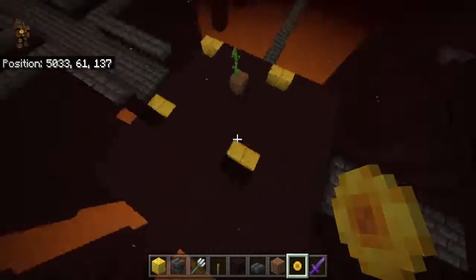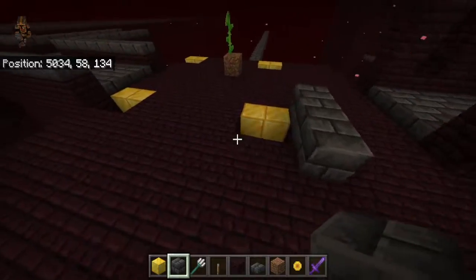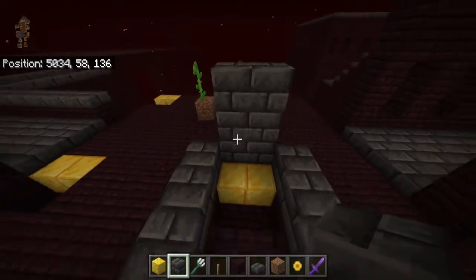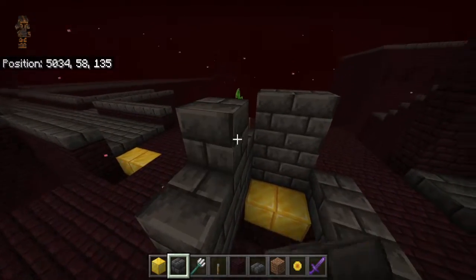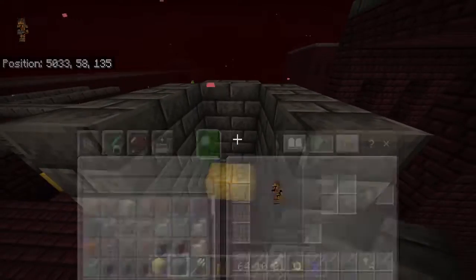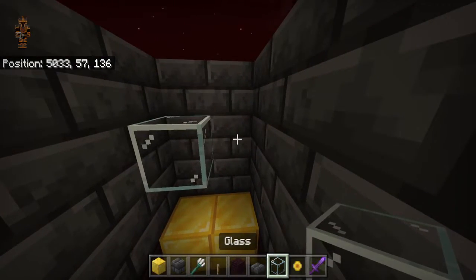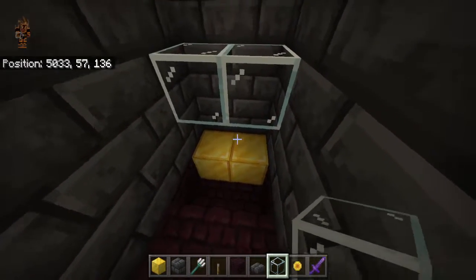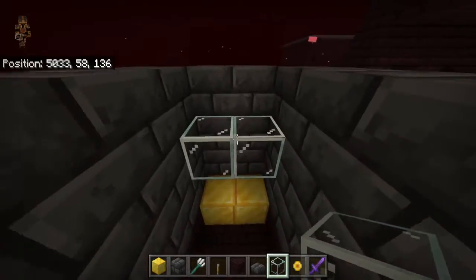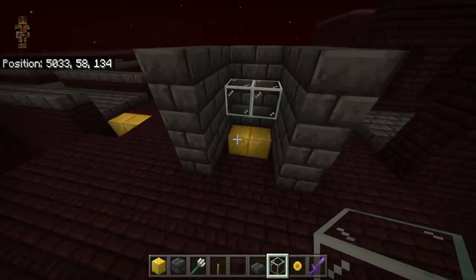Then go ahead over here and do one, two, three blocks, and another one, two, three, and bring blocks back up three tall — three tall here as well. Then grab your glass and put a glass block here and here. Make sure there's a spot open right here — two blocks open — so they can spawn. That way, when the fortress mobs spawn, they'll spawn in the glass, it'll shove them out, and throw them into the kill chamber where they'll die.